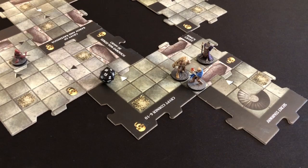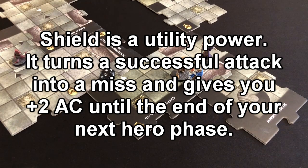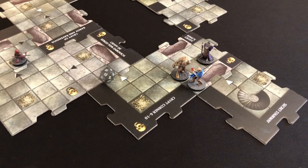The ghoul activates: if within one tile of a hero it moves adjacent and attacks with a Paralyzing Claw — plus seven on the dice, but my armor class is now 15. He rolls a 15 with his seven modifier — that's a hit. One wound, and I am immobilized; if immobilized you cannot move on your next hero activation. But I need to get onto that secret stairway. I'll use Shield now to block the damage and prevent being immobilized.